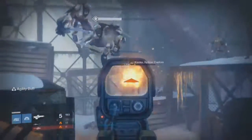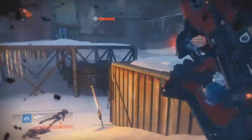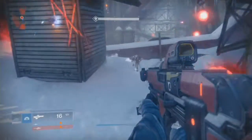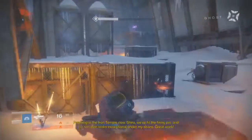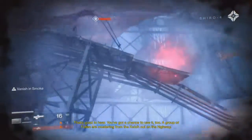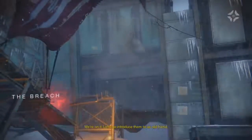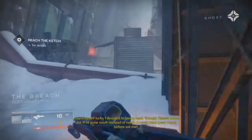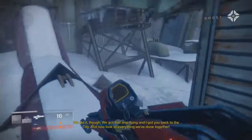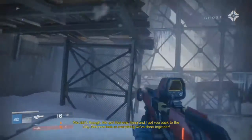It has a high rate of fire and mid fire rate. With full auto, extended mag, and something that increases stability — like Small Bore — at 900 rounds per minute with extended magazine, you basically have the Doctrine of Passing in your hands. And you don't have to do the Trials to get it.